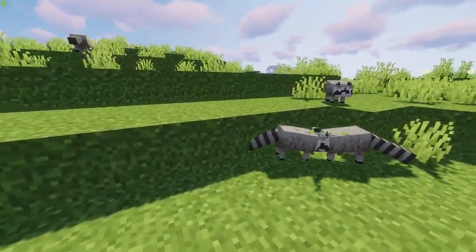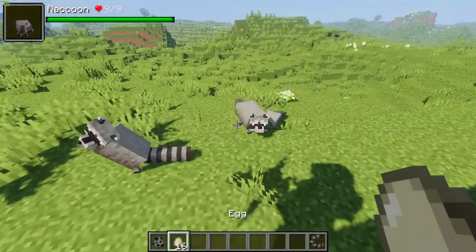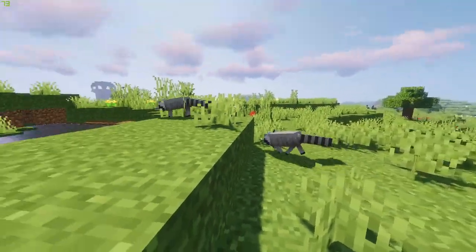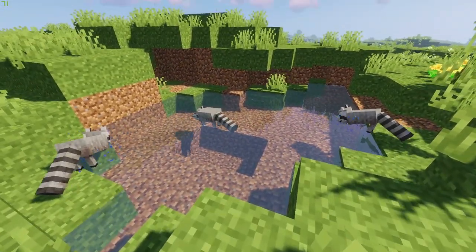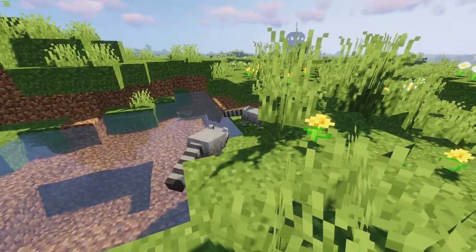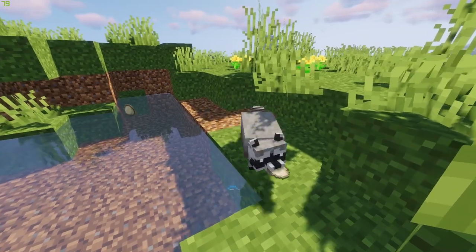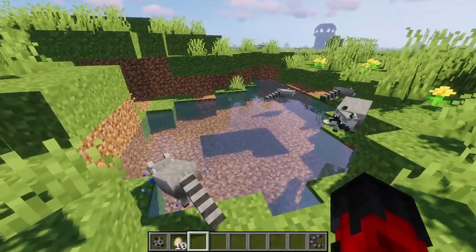Now we move on to the cute, cuddly-looking raccoons. These small animals are native to plains and forests. Although neutral, they will beg for any food if they see it being held. They can often be identified at night due to their glowing eyes. Although it can be tempting to feed them, there is little to no benefit. The raccoon is a known thief that often steals food out of chests and barrels, and despite its adorable appearance can be remarkably aggressive.